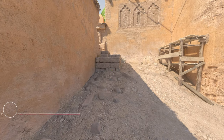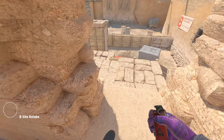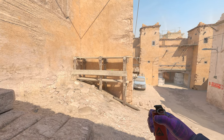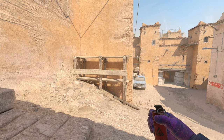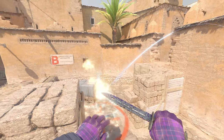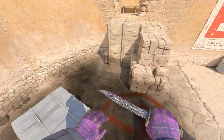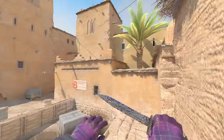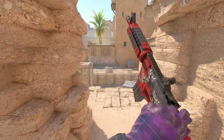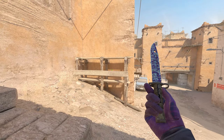Last but not least, we have a Molotov for retakes to deal with annoying angles around the box near the window. Get tucked here, look for this shadow on the wall, get right into the middle of the shadow, go down to the beam — just where my crosshair is now — and double throw. The Molotov lands perfectly. It is a CT Molotov so it's not as good, but it does burn out all the corners and surrounding area. If you had a T-side Molotov it would be even more efficient, but it's still an easy way to clear out the angles for an easy retake.